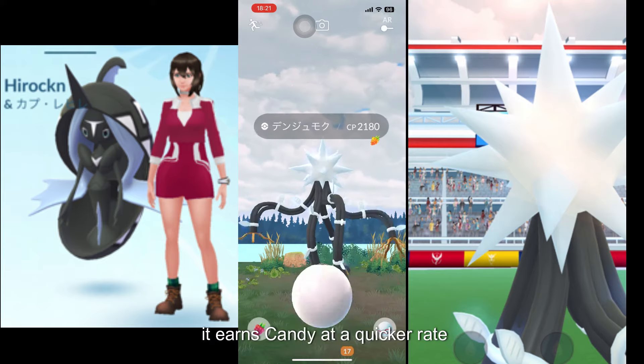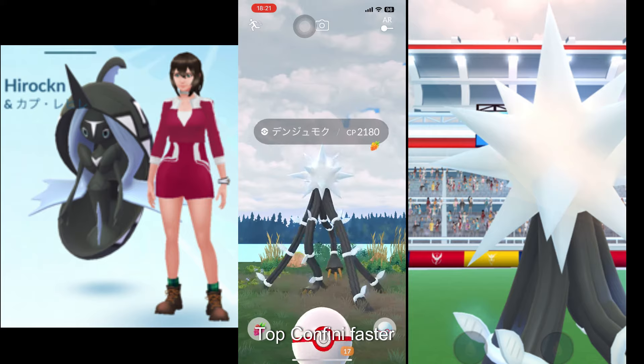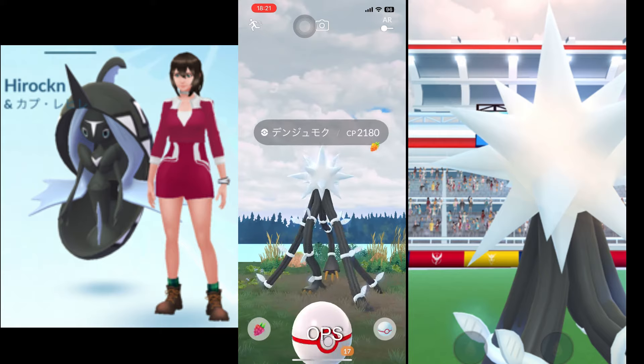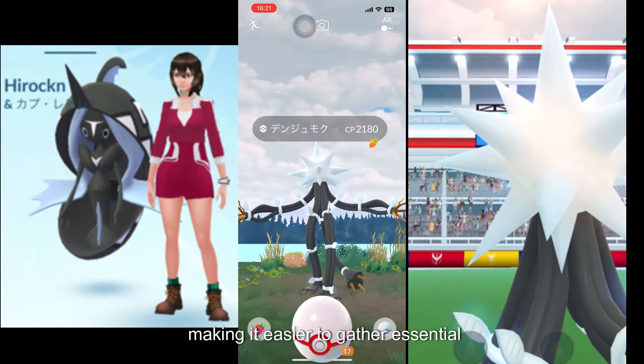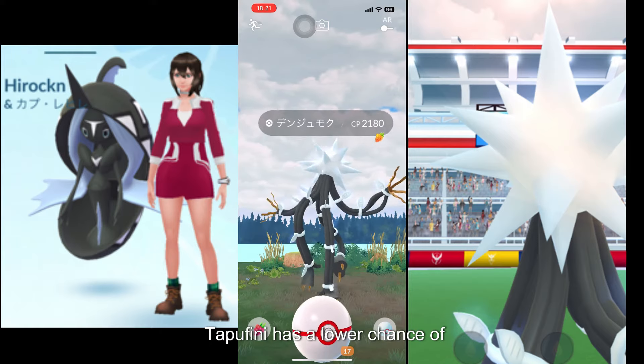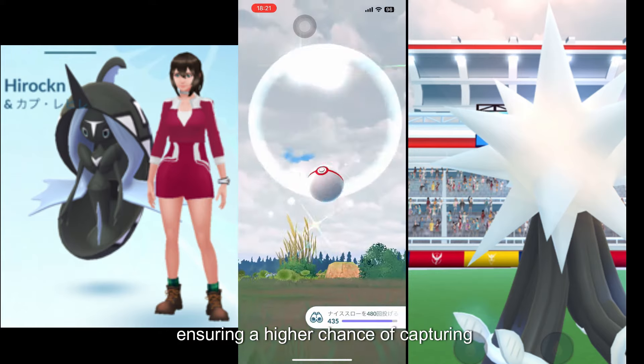Its Pokédex number is 788. Having Tapu Fini as your buddy in Pokémon Go provides numerous benefits. It earns candy at a quicker rate, allowing you to power up or evolve Tapu Fini faster. Secondly, it increases the distance at which you can find hidden Poké Stops, making it easier to gather essential items when out exploring. Additionally, Tapu Fini has a lower chance of fleeing when you encounter it in the wild, ensuring a higher chance of capturing it.